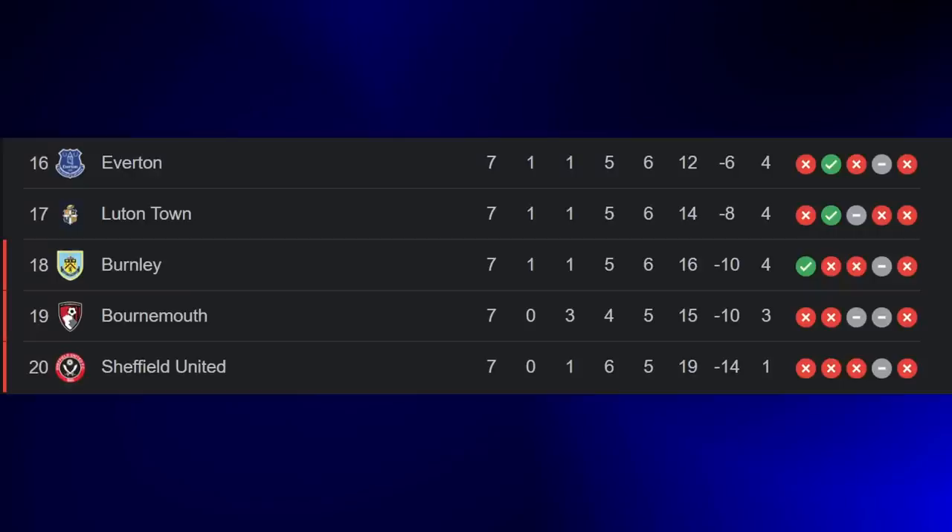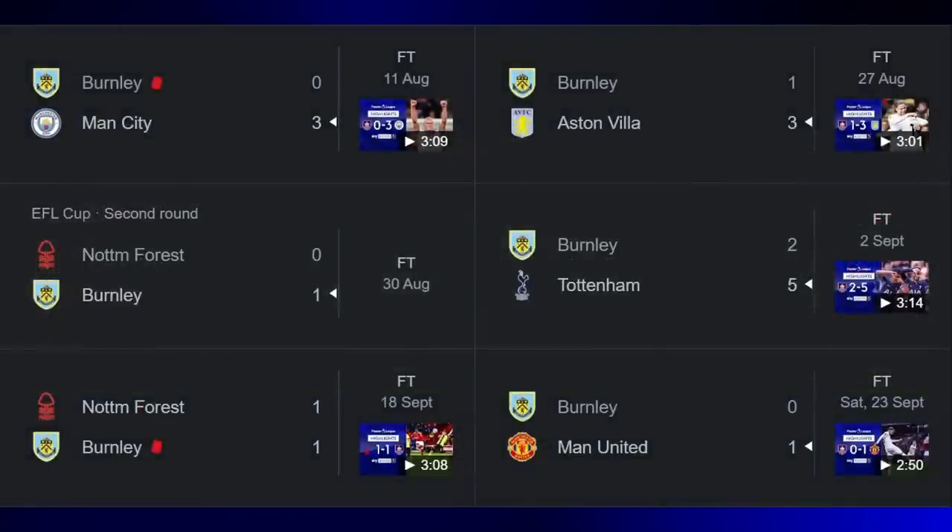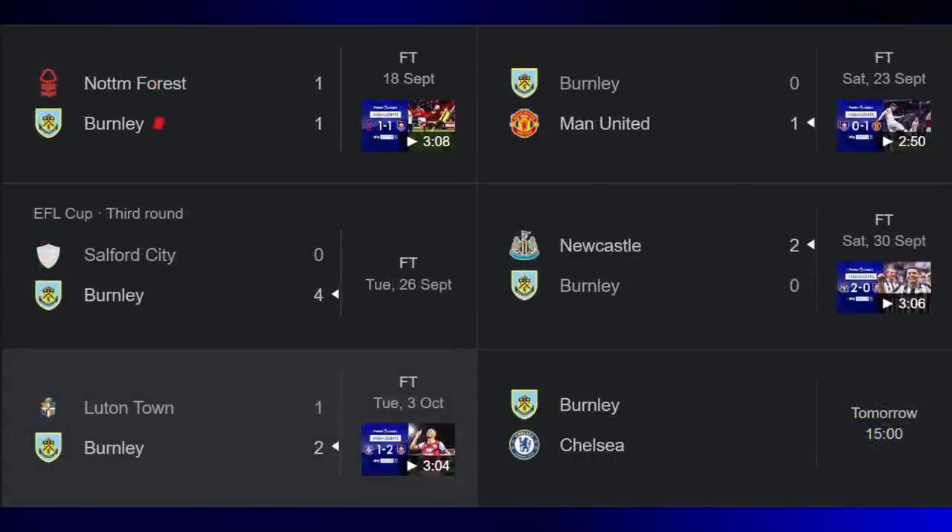Burnley are currently sitting in 18th in the Premier League table, firmly in the relegation zone after some unexpectedly bad form. Burnley have 1 win from 7, and that was against arguably the weakest team in the league, Luton Town, last time out. Admittedly, Burnley's fixture list has been one of the most difficult out of any team in the league — they've had to face City, Villa, Spurs, Man United, and Newcastle already this season, which is no easy task for a recently promoted side.